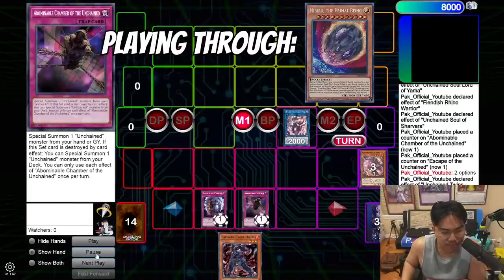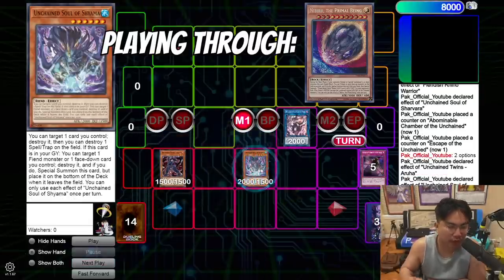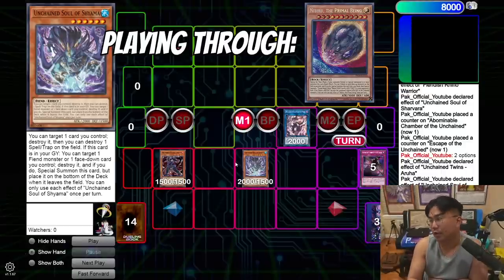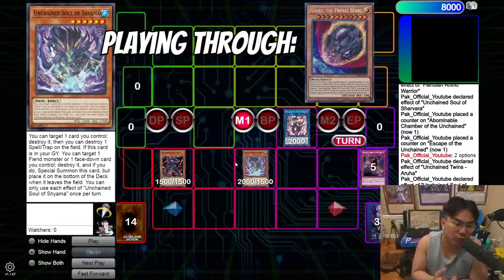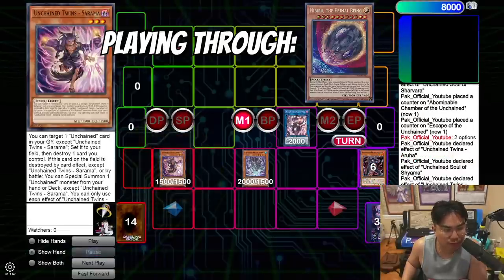When you go Aruha, pop one of the back rows, you'll summon Shayama here. The mistake a lot of people originally made was summoning Sarama here instead. The reason Shayama is so powerful is that you save the graveyard effect of this card all the way to the end of the combo, so that if you get Nibbed, all you need is an extra spell or trap in your hand to trigger Yama and keep extending past Nibiru.